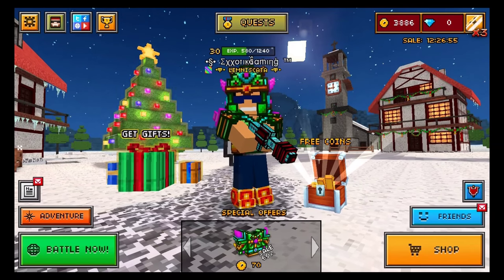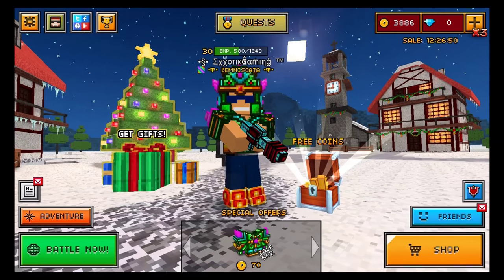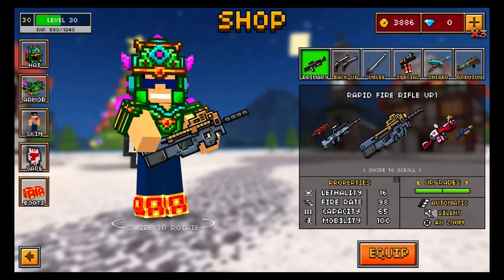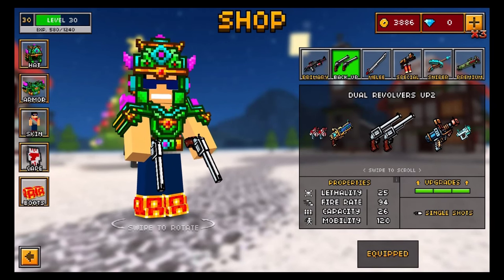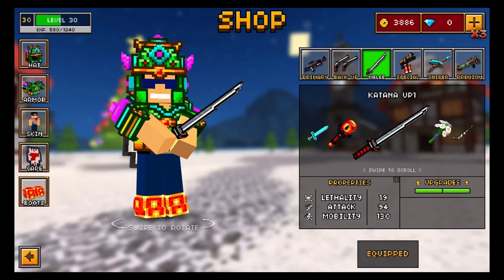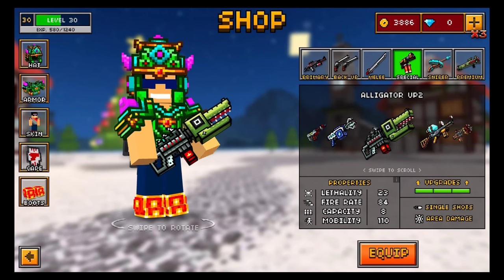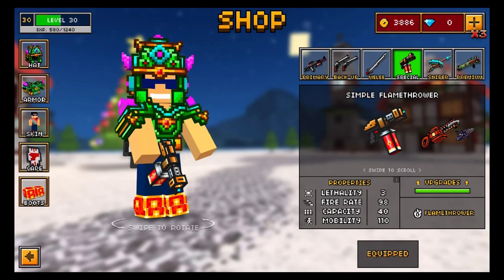Without further ado, let's jump right into today's video and showcase the weapons that I will be using that reflect on the weapons they use in The Walking Dead. Starting out with our good old trusty primary weapon, the AK-47, better known as the AK-48 UP2 in Pixel Gun 3D to avoid any copyright violations. Our backup weapon is one of the most powerful backups in Pixel Gun 3D, the Dual Revolvers UP2. Our melee weapon is Michonne's Katana — Michonne is a character in The Walking Dead and her famous weapon is a Katana. We do not have a special weapon because there is not a single weapon in the special section which reflects on weapons they use in The Walking Dead, so we are completely disregarding the special section throughout today's video.